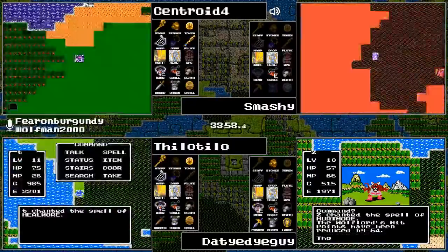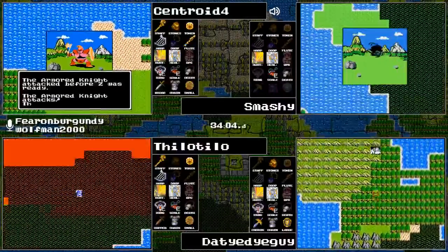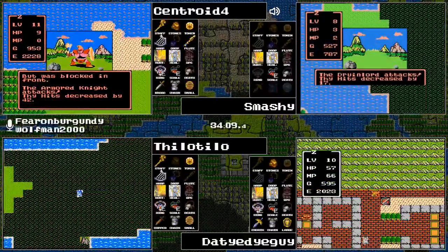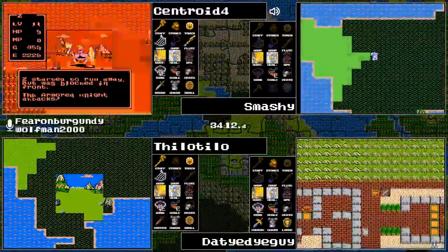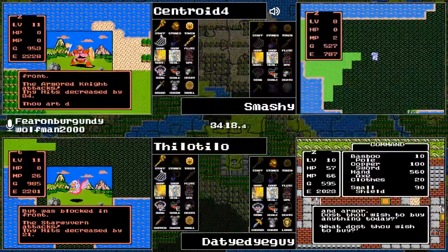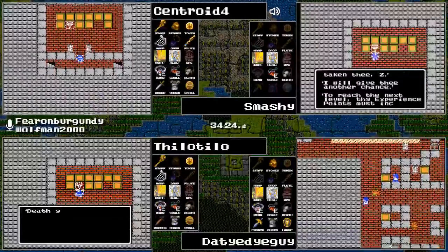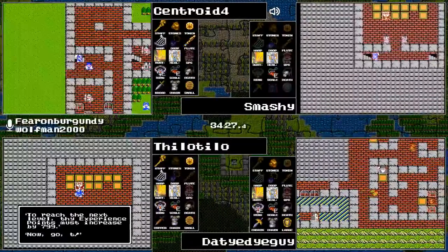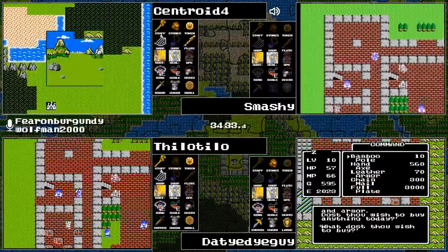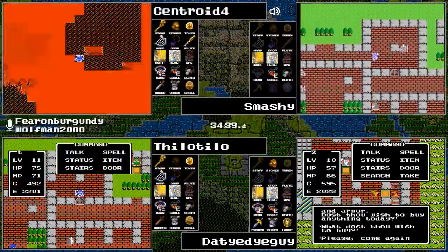He's even more forceful if you don't have the token specifically — he forces you out. Otherwise he just says 'I have no business with you' or 'thou hast failed.' Both Centroid and Tilo Tilo are at level 11. There are no new spells from level 7 to 11. The Armored Knight wrecks Centroid, Smashy gets wrecked by the swamp, and Telo Telo gets wrecked by a Star Wyvern. Tie-Dye Guy is in Cantlin getting equipped.